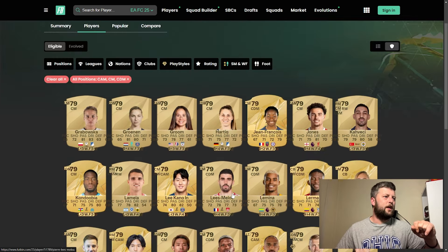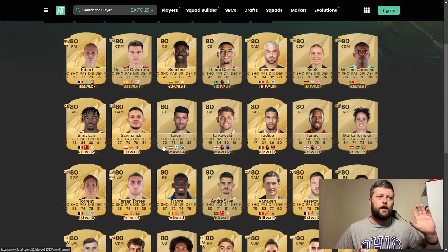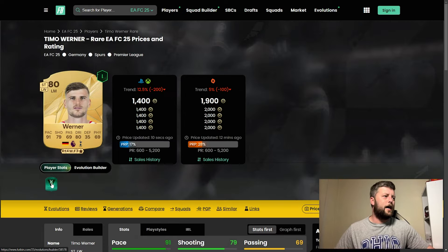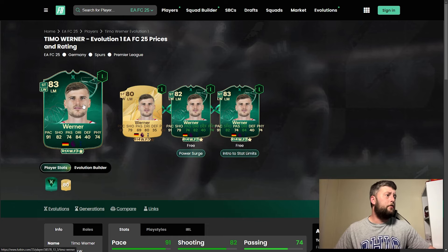João Neves, going down into the 79s now. I don't know whether people are just going straight out prem. It's a good upgrade, but it's not necessarily a must-do. You could do this one and get a little bit of an upgrade on some cards. But Timo Werner though — go from Power Surge to Ultimate Edition Evolution. Take him into the 82, then into an 84. Pace-wise won't be upgraded, neither is shooting, but passing is. Dribbling gets a plus two and physical gets a good plus five. That could be worth a shout. 83 would be Power Surge intro to stat limits — quite a nice one.